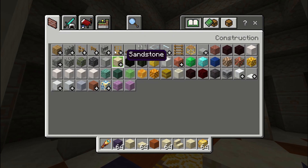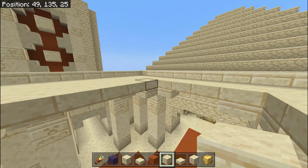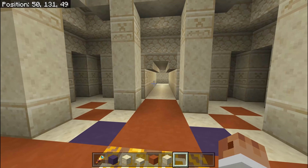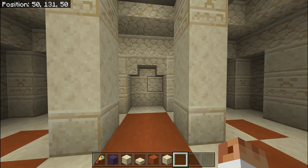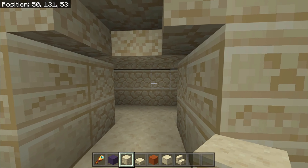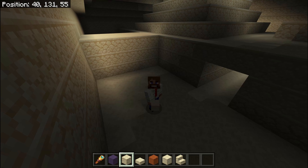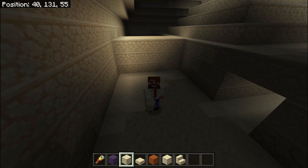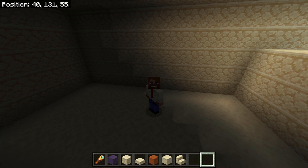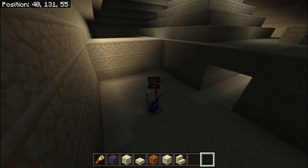If these stairs go up, I'll be able to have something here, maybe just a small room. You may also probably notice these walls here. Just to make it symmetrical, I'll put them in. There's definitely nothing behind them. Actually, there's something behind them — if you break through these, there is another corridor. However, if you break through these ones, you've got another room. This is what the pyramids do a lot: there's rooms, and then there's walls, and then there's rooms behind the walls.